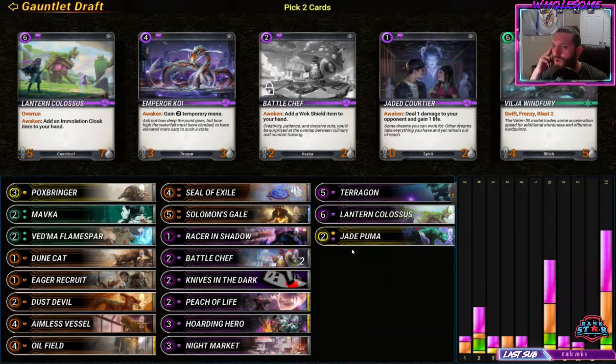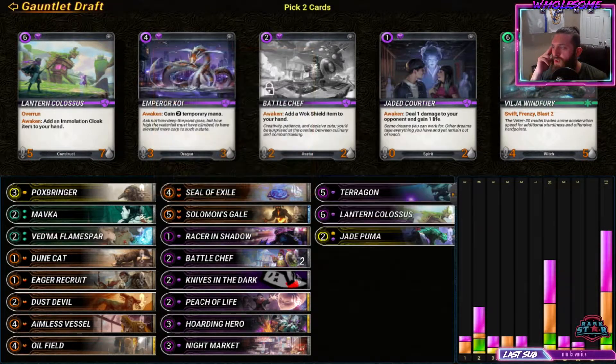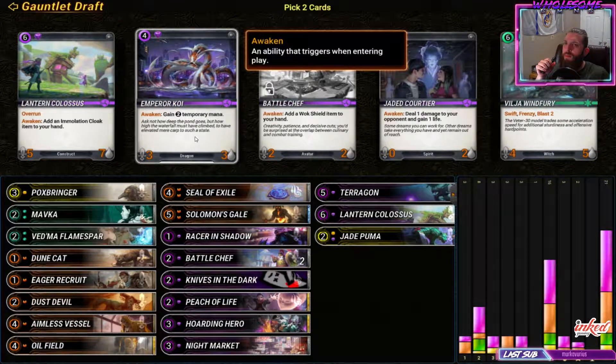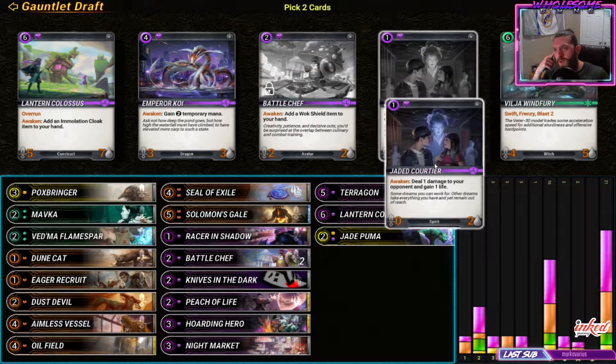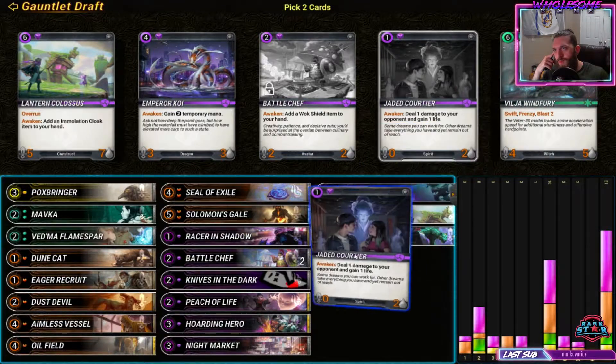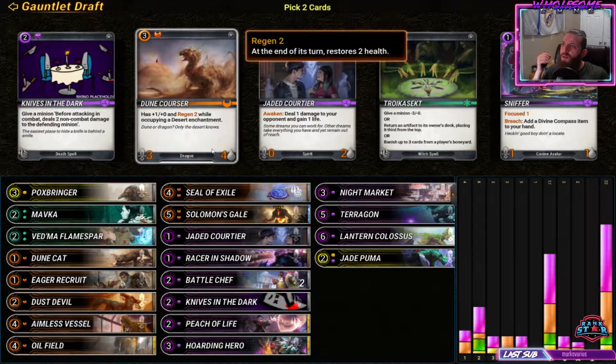Do we want another six-drop? We have two five-drops and one six. Another five in orange - I don't know if we're running yellow. I guess we might be. This is a pretty decent card and it could help us last to late game and survive.